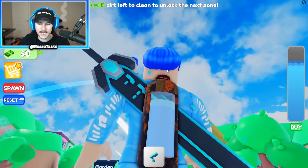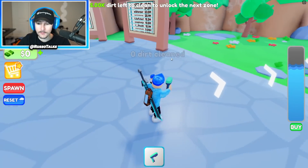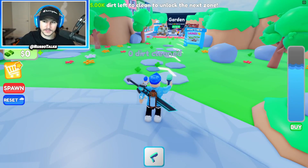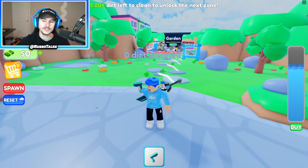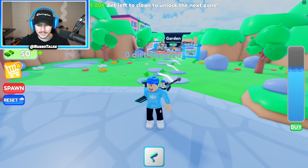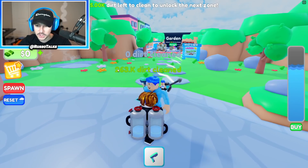So today it looks like we take our tank of water, we pull out our power wash gun, and you don't actually see anything until you go over to the car. Once we start spraying it on the car, you'll see the dirt come off. There's 5K dirt left to clean to unlock the next zone. So you have to clean a bunch of dirt, and you have an inventory right here. I'm assuming you could eventually get insane power washers, insane backpacks, better ingredients, better pizza — Papa John's.